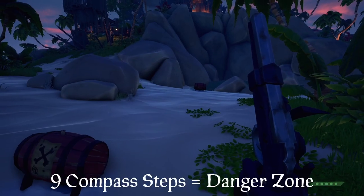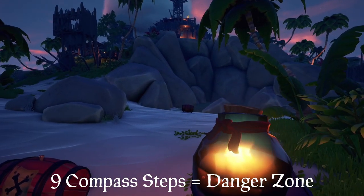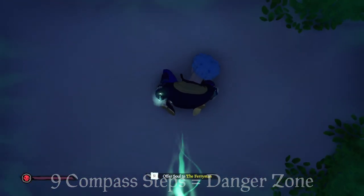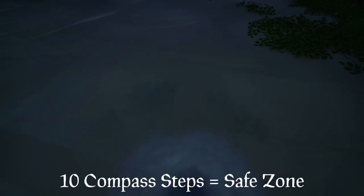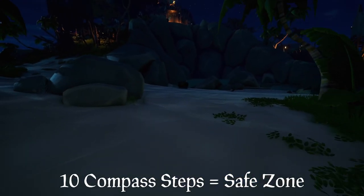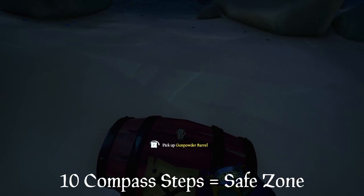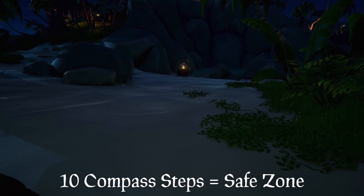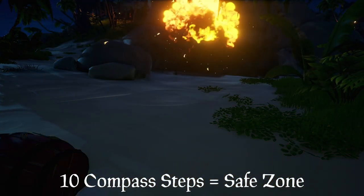Try this yourself. Get two kegs and set them nine compass steps apart — you'll end up on the ferry. However, ten compass steps apart and you are safe. Kegs do not affect anything beyond the ninth compass step. That's great to know, as by measuring efforts on a galleon, we can see where the most impact could happen with this nine-step blast radius and its drop off.